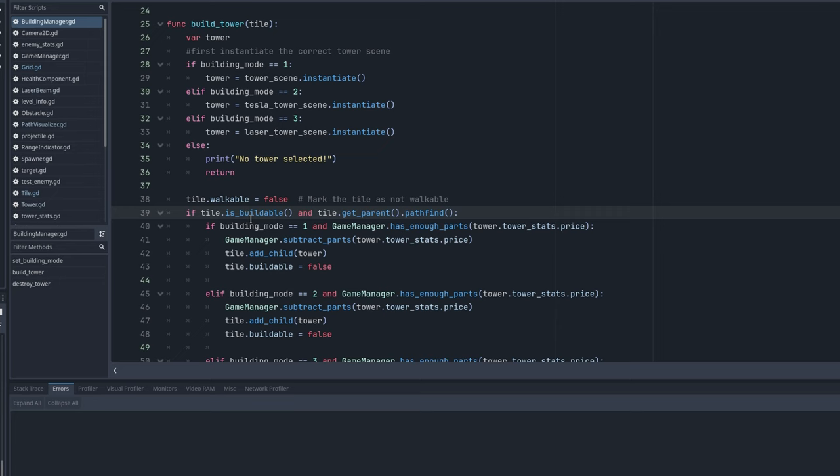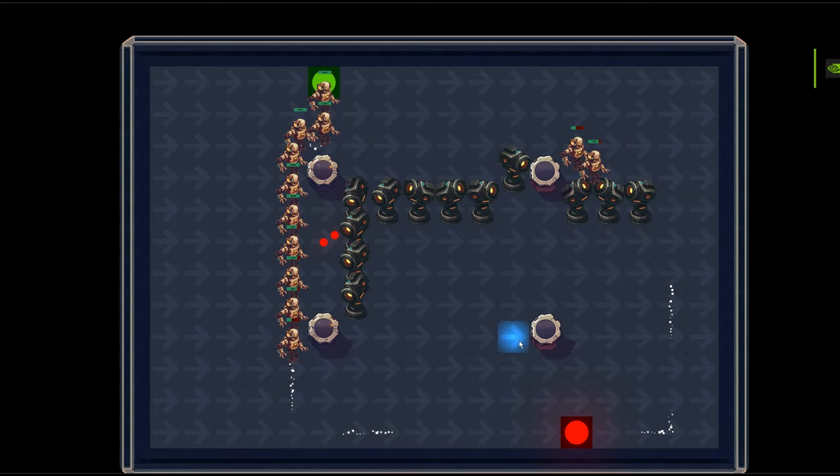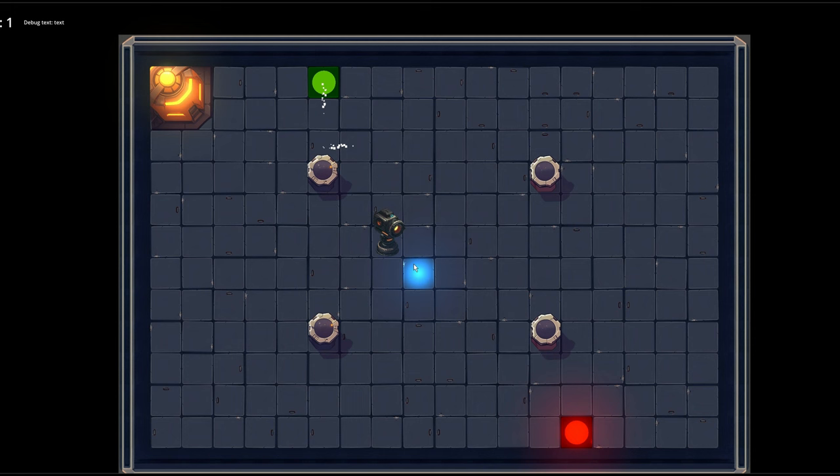Then I added some obstacle objects so that building the towers is a bit more fun — it's not just an empty grid, you have something to build around and take advantage of. I also realized it's quite annoying that you can't see the range of the towers, so I created a dashed line which is drawn and scaled depending on the tower's range.